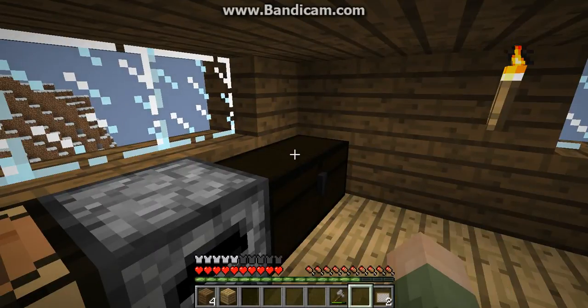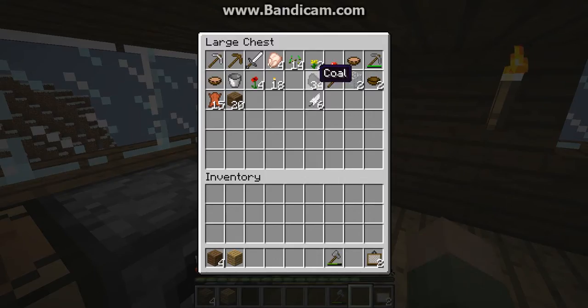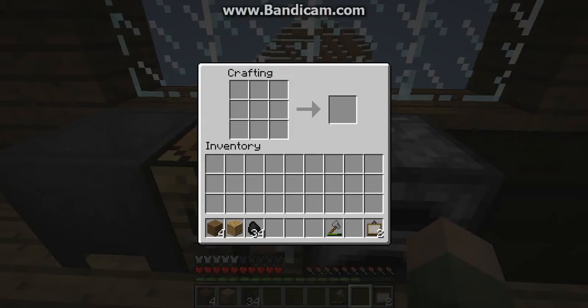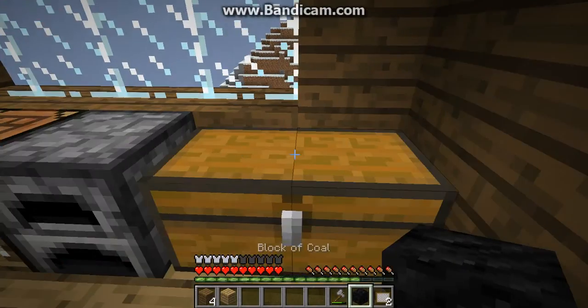Oh, what am I going to light it up with? I didn't think about that part — oops. What am I going to light it up with? I don't have flint or steel. Yikes, that's not good. I'll just set that down there, I'll go find some flint and steel.